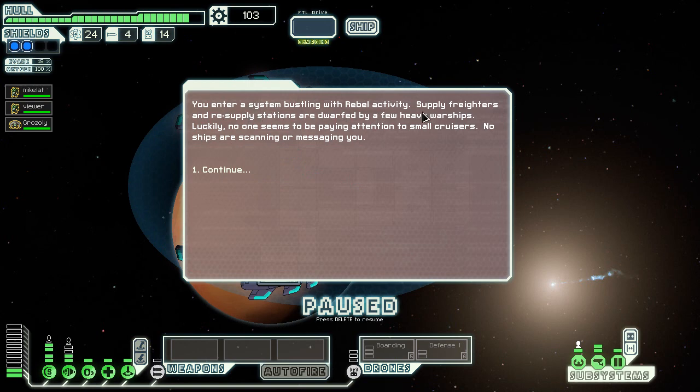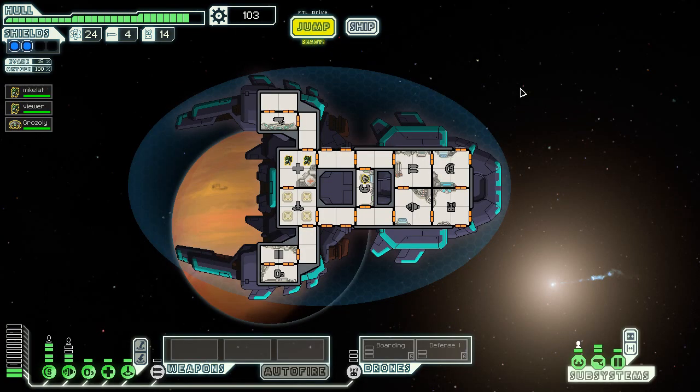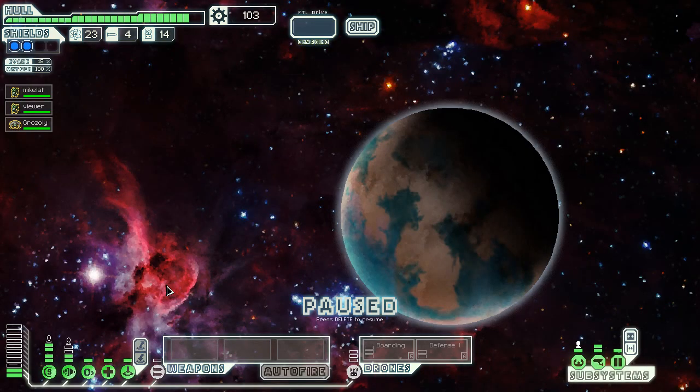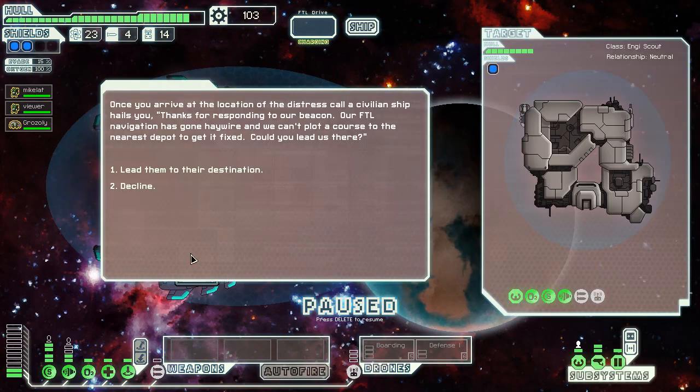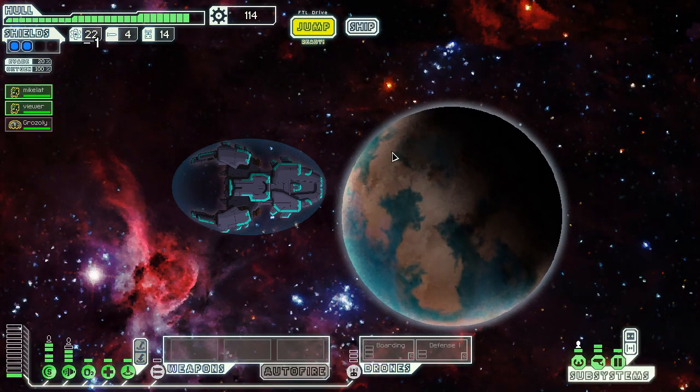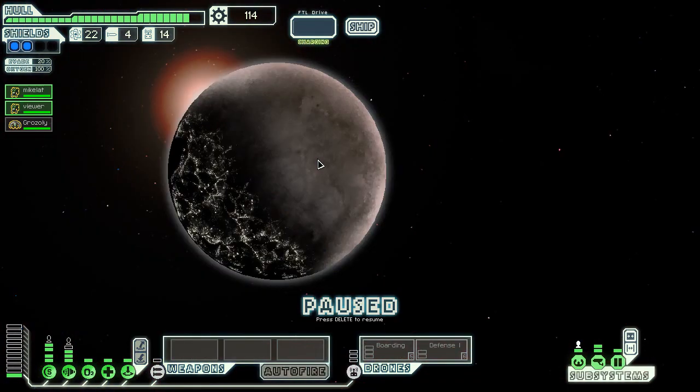There's a station bustling with rebel activity — supply freighters and resupply stations, with a few heavy warships. Nobody's paying attention to us because we're a small cruiser. Is that the rebel flagship? I don't even know what it is. Oh, and someone wants me to lead them to their destination. Does he not know who I am? I am known throughout the galaxy. He's right over there, so I guess we'll just go drop him off. I was hoping to find a store.